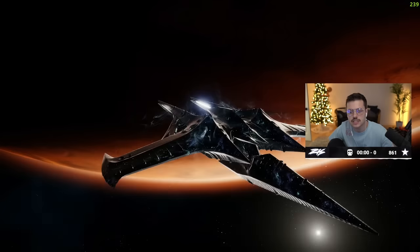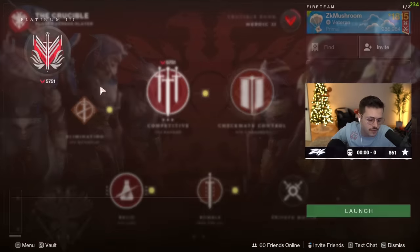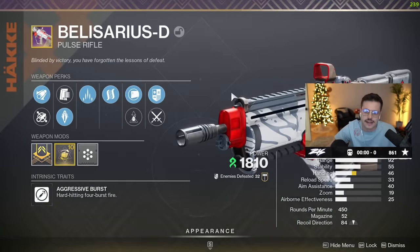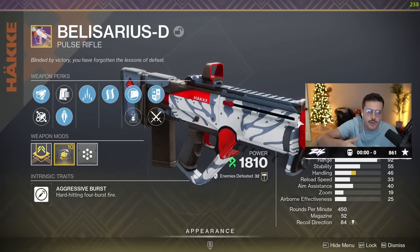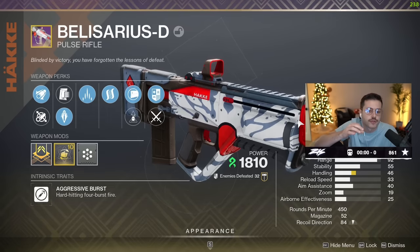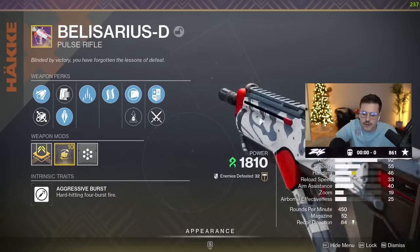In this video we're looking at the competitive weapon to obtain for the season. When you play seven games of comp you get the weapon right away — it's a pulse rifle called the Belisarius D. When you look at it, it looks like a reskin, it doesn't look that crazy, but on paper and when you actually use it, it is pretty phenomenal. I'm not saying it's the best pulse rifle in the game — I think No Time to Explain is still the best on MnK.